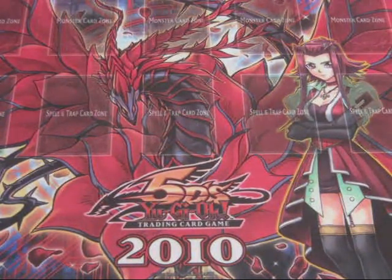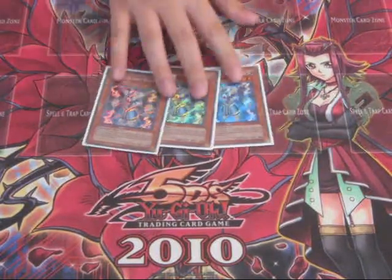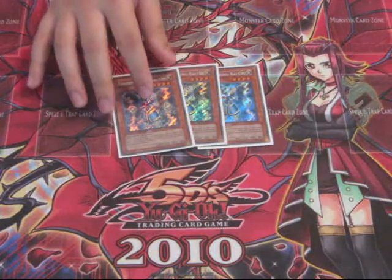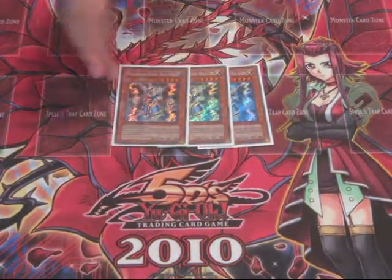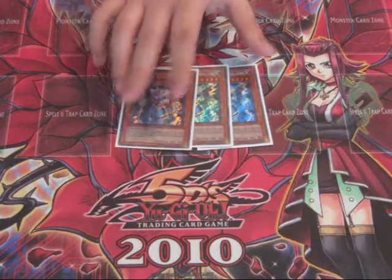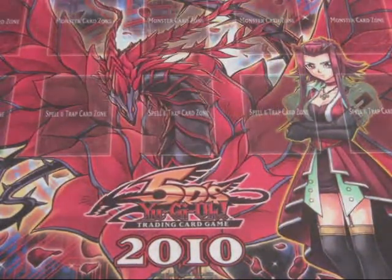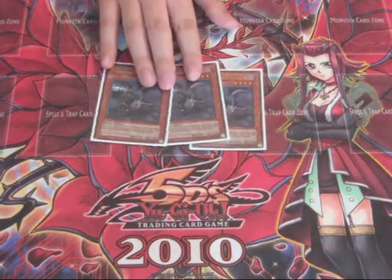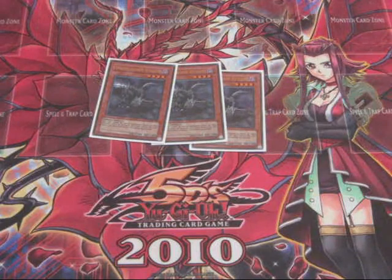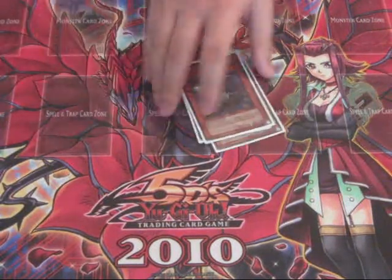I ran an anti-meta. So first the anti-meta cards — the obvious 3 Thunder King Rai-Oh, a staple card to go against a lot of decks right now, especially Six Samurai, which was really hot there, and just keeping them from searching. So yeah, standard anti-meta. 3 Doomcaliber Knight — again standard anti-meta, keeps a lot of things from going off, negations, so really good card. The stats are really great too.